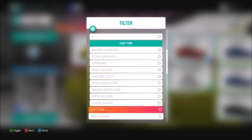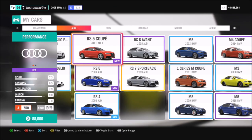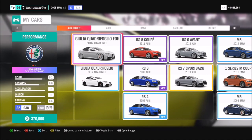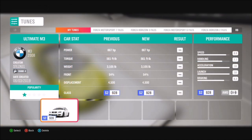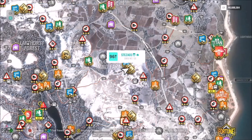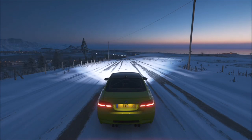You can filter your cars to show which super saloons you have available — there is quite a lot to pick from. I went for the 2008 BMW M3 because it's a cheap one to get and I'd assume that everyone pretty much has it; it's widely available. I did create a tune for it called 'Ultimate M3' which helped me massively, and hopefully it will help you guys out too. You can download it from my storefront — the username is 'Stairs At Zero One' — and it's just called 'Ultimate M3'.